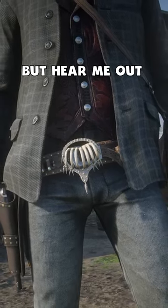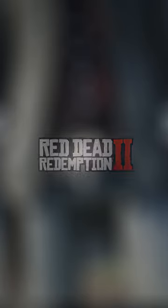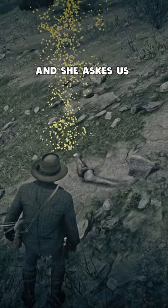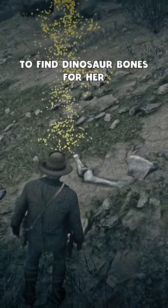This may be a strange shot to start on, but hear me out. In Red Dead Redemption 2, we meet Debra in the Heartlands. She is right here at this question mark, and she asks us to find dinosaur bones for her.